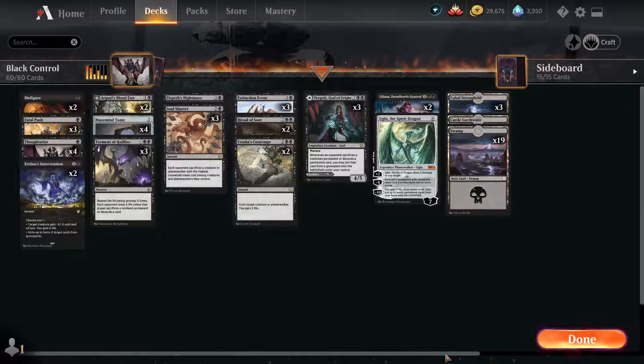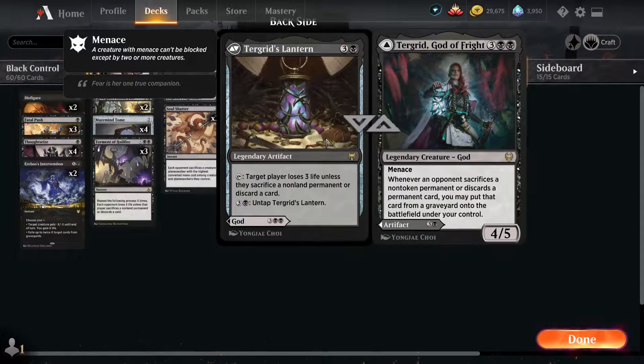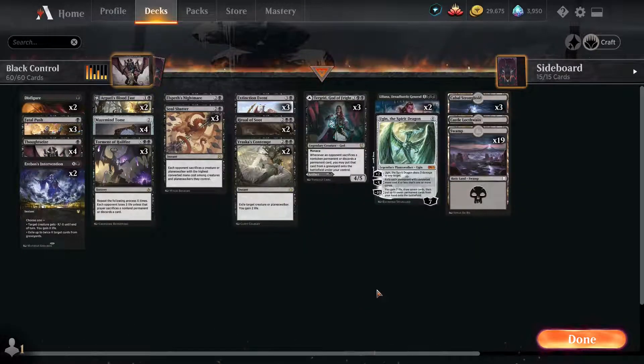I'm dipping my toes in the best of three waters, because there are times you make a deck and you think, 'oh if only I could have another chance to side something and I would win.' Well, here's that chance. So this is a black control deck utilizing my favorite god, Tengrid, the God of Fright, in all her glory. We've got a bunch of sacrificing stuff, a bunch of controlly stuff, and a couple of win conditions.